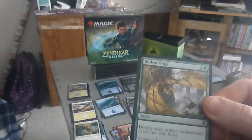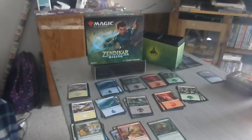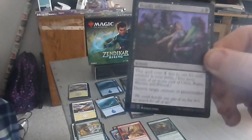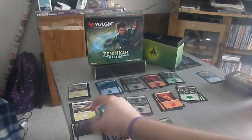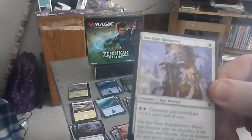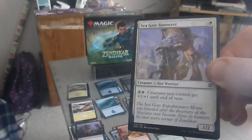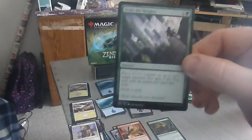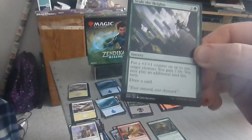Next up we have Deadly Alliance — a five drop, four colorless one black. This spell costs one less to cast for each creature in your party. Destroy target creature or planeswalker. Next, we have the Seagate Banneret — a two drop, one colorless one white, one-two. Pay four colorless white: creatures you control get plus one, plus one until end of turn. Next up we have Scale the Heights — a three drop, two colorless one green. Put a +1/+1 counter on up to one target creature. You gain two life. You may play an additional land this turn. Draw a card. Not bad for a three drop — get a land, get a counter, and get two life.